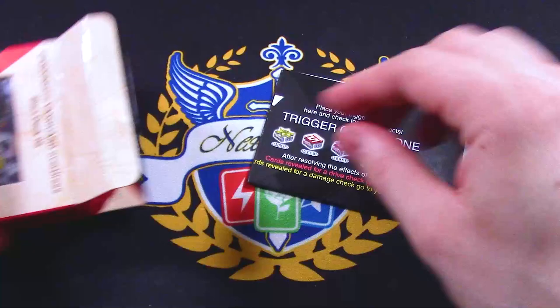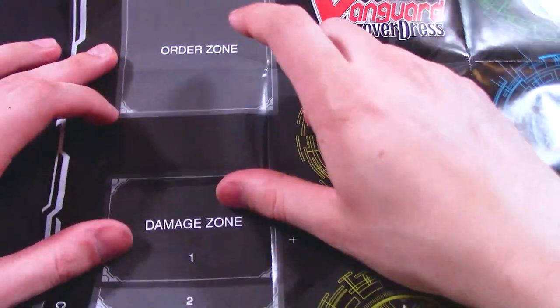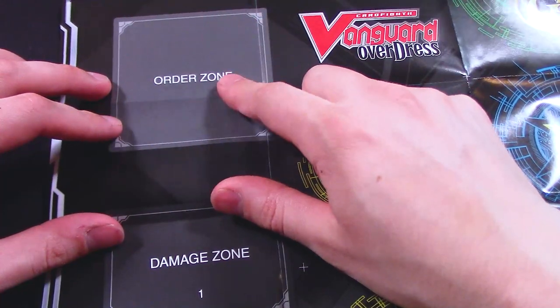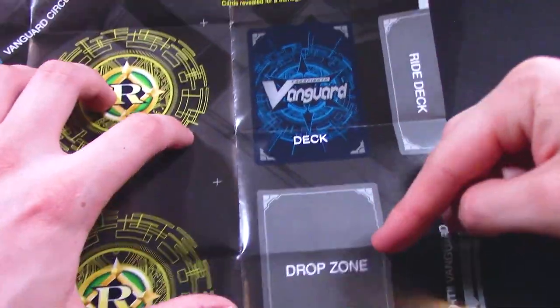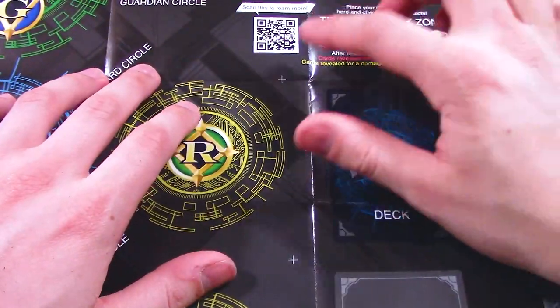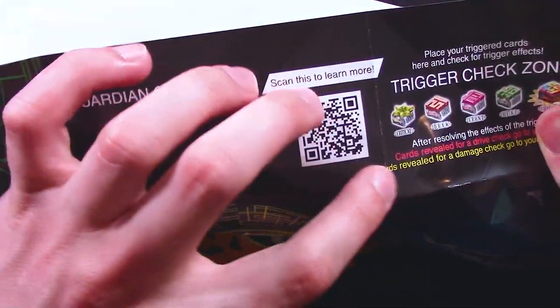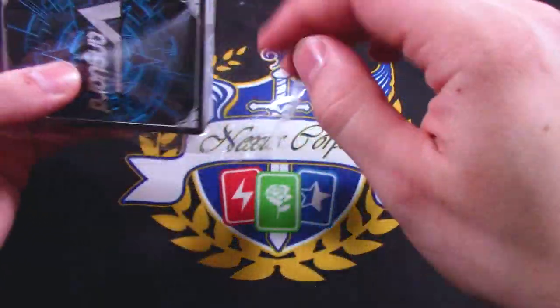First thing that came out was the playmat. All the new start decks come with a playmat. Playmats are all exactly the same — they all have a blue circle. They come with an order zone, which for this deck is going to be important. The order zone is where you're going to be setting your permanent order set cards. Damage 1 through 6, ride deck, drop zone, trigger zone. The start decks do not come with rule books, so if you want to learn more about the rules, you can just scan a QR code. It's Bushiroad's way of saving money and making the start decks a bit cheaper.